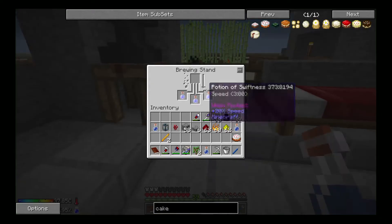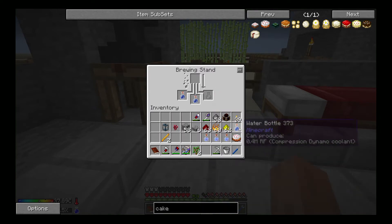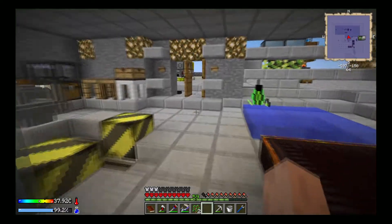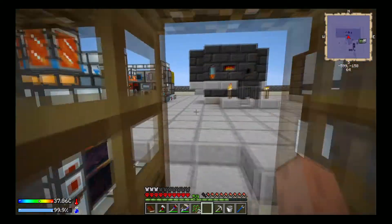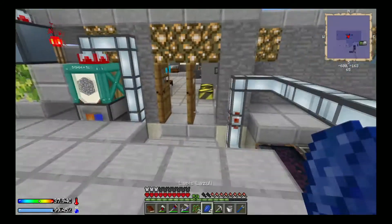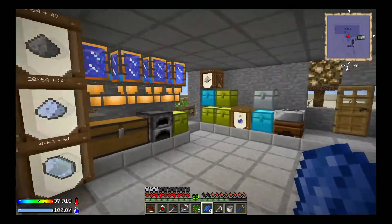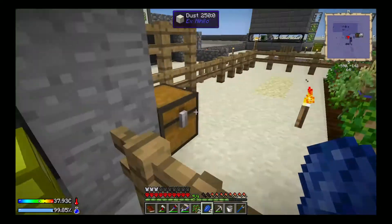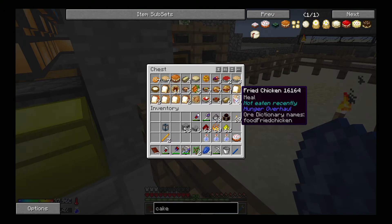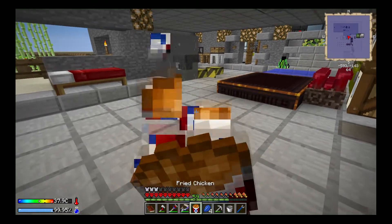Let's check these guys out — so we got our potions of swiftness. Now we're just going to need at least one more potion of swiftness. We're also going to need some lapis — four pieces of lapis — and we have a bunch, so that's not a big problem. We're starting to get hungry, so let's go grab some food real quick. How about some fried chicken? That sounds pretty good. Delicious.